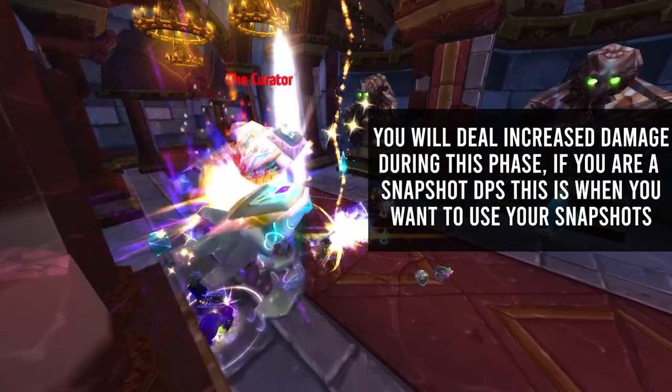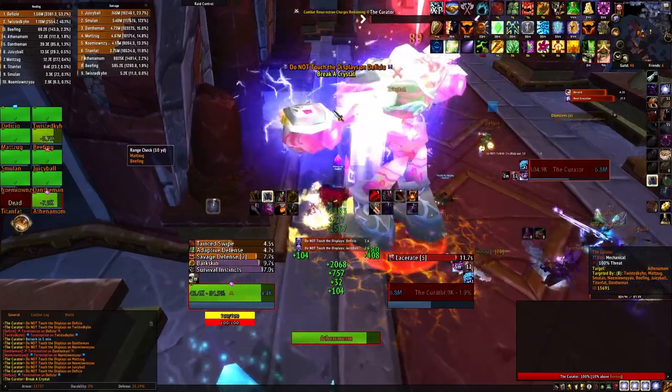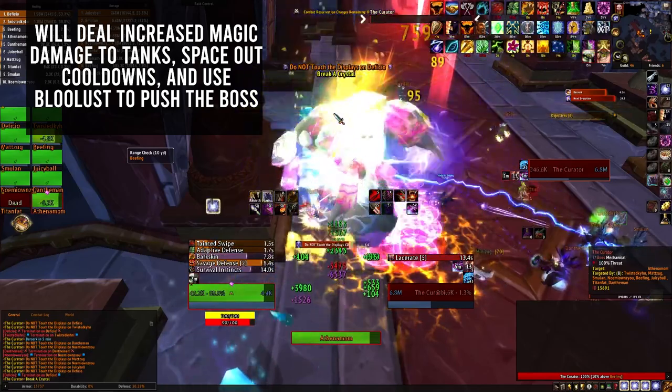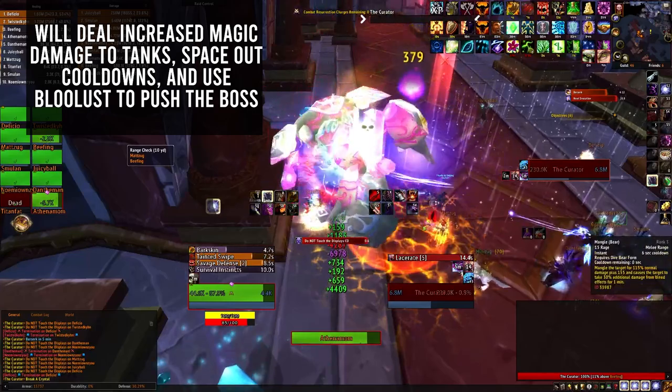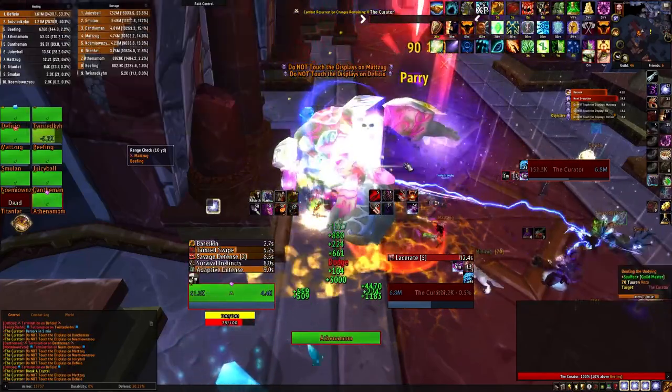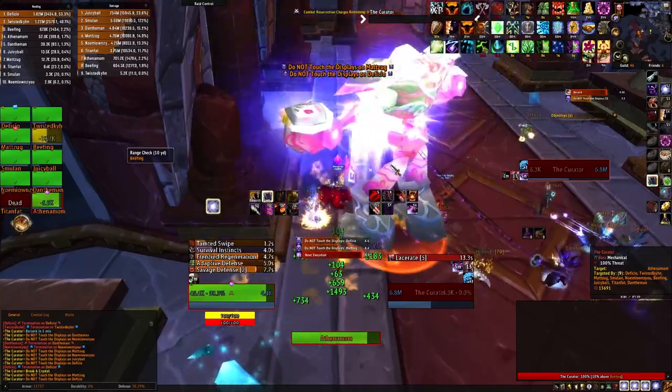Repeat this process until 15%. At 15%, the Curator will stop going into phase two. He will also deal increased magic damage to the tanks. This is where you'll want to cast Bloodlust to burn the boss down as fast as possible. Make sure to have your tanks use any defensive cooldowns they need during this phase.